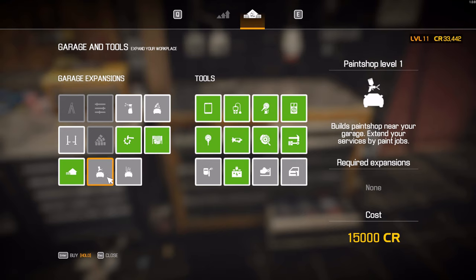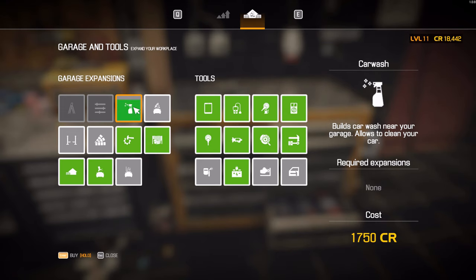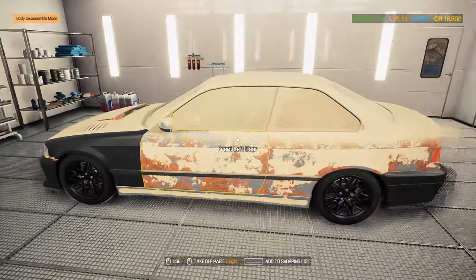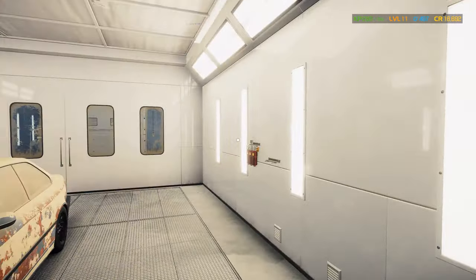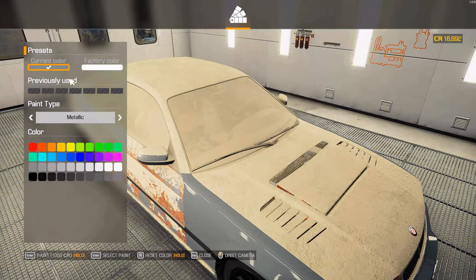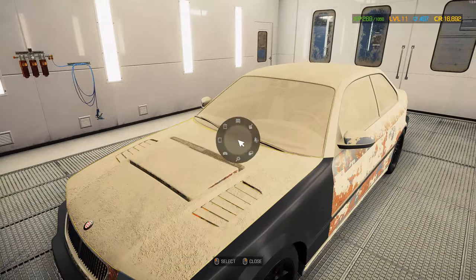Let's buy this - the paint shop. I'm going to assume we don't need to actually wash it, but I'll buy the car wash anyway. Let's move this thing to the paint shop first and see what happens - will it allow us to spray paint it? That's cool, I like the reflections. This game could use some ray tracing - I'm so impressed with ray tracing now that I have a ray tracing capable card.